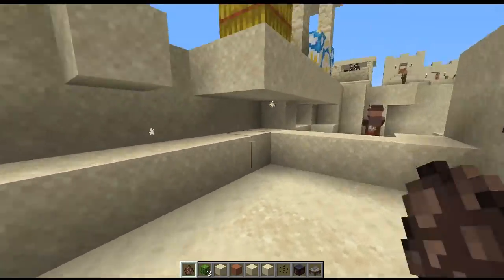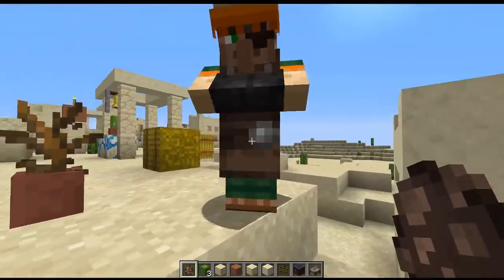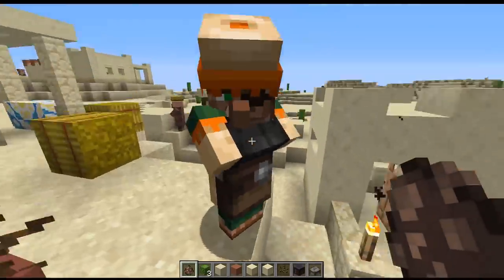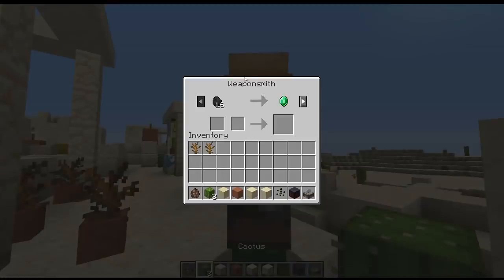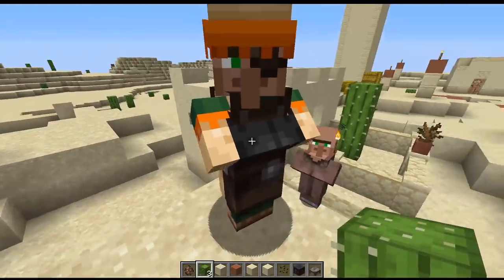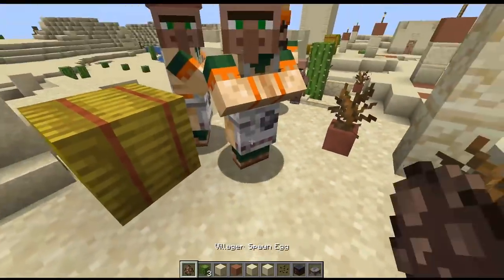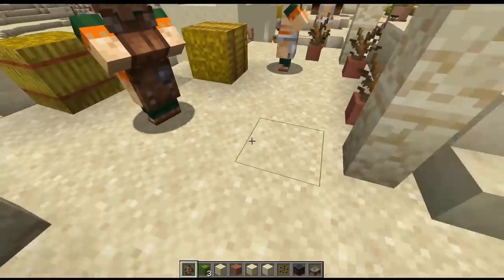The villagers' skins also changed. The way they work is that they have two different types of skin: their profession skin, which is the one underneath, and then on top of that they have their biome skin. So this guy — he is a weaponsmith — has his weaponsmith skin with a desert-themed skin on top. If you spawn in more of these guys, you can see that because we're inside a desert, we get all the ones that are desert-themed.